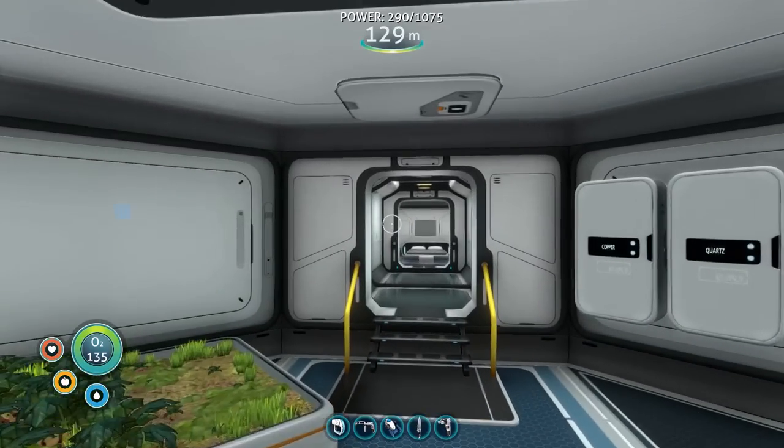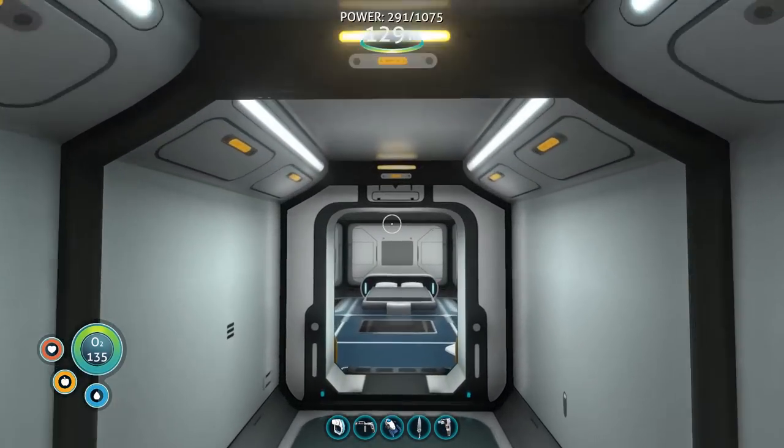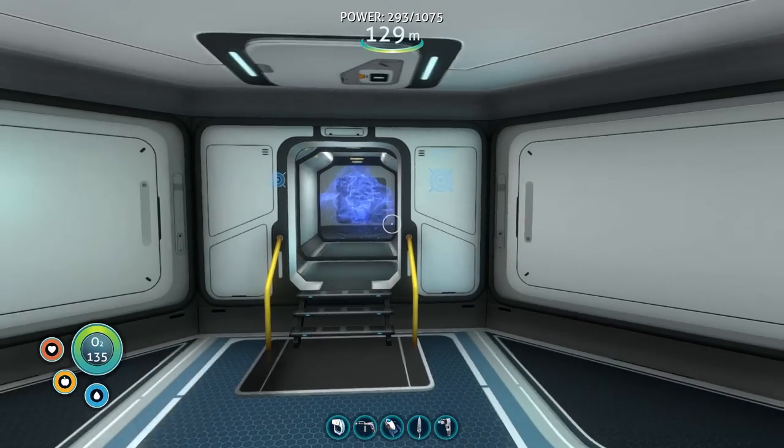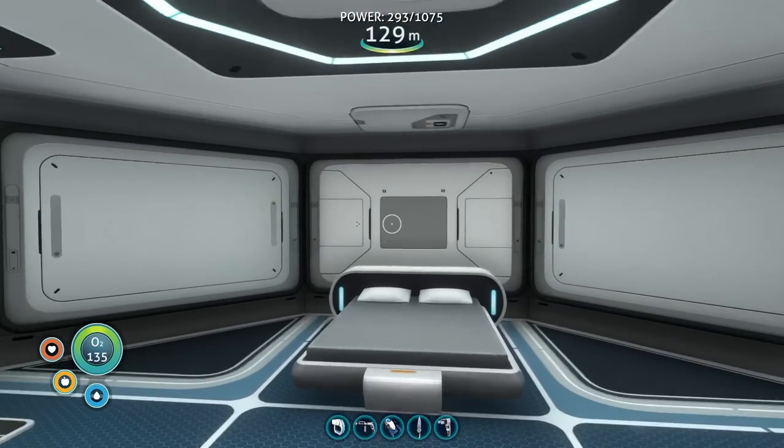That fragment right next to our base was a piece of the cyclops. The cyclops is the last vehicle we're going to be making — it's a big submarine that's able to go really deep into the ocean.